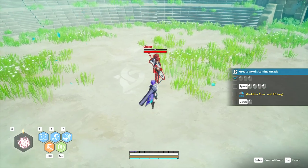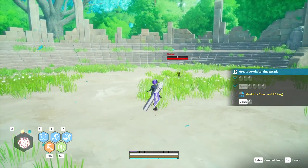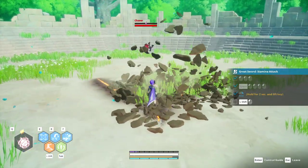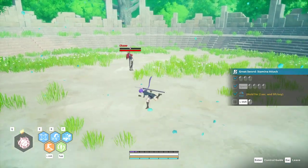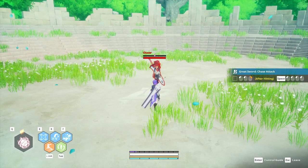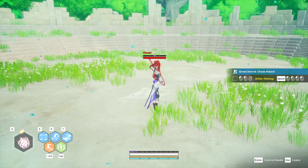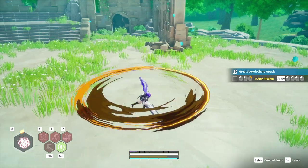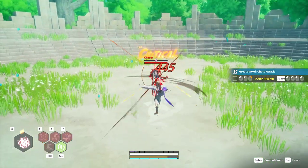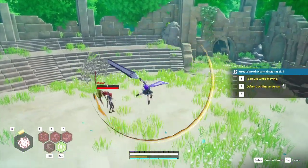Then it has you hit space for the aerial combo — very basic. Next, you hold RMB, which is your high break command, then release it. Then they have you do your shift attack, or dodge attack: shift and then left click. After that it introduces the chase attack — the command left click, left click, right click goes into chase. Hit spacebar after you launch them into the air, then go for the aerial LMB chase combo.